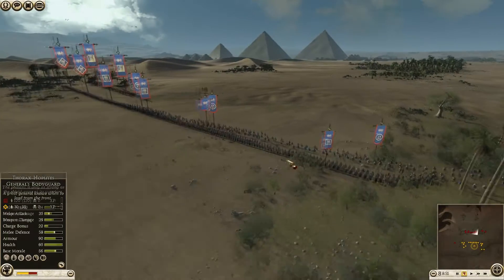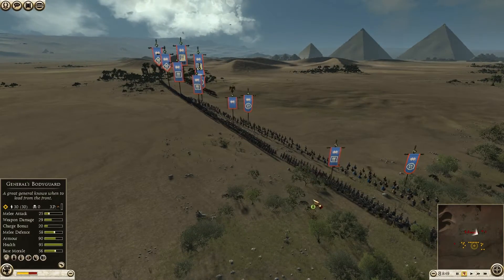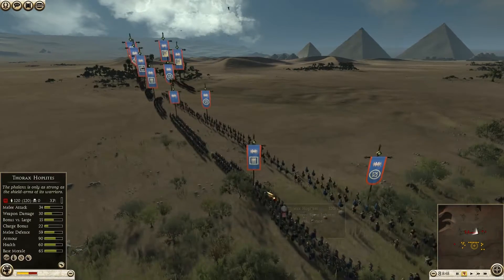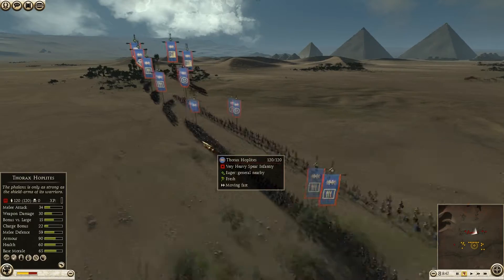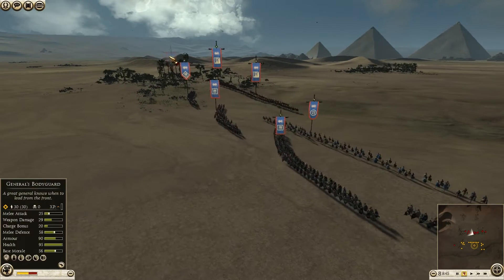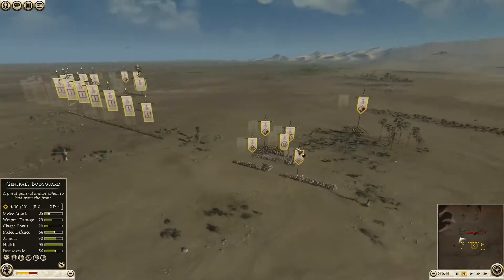Maybe when you bring fewer skirmishers you want them to have more ammo so they can be firing for a more prolonged period of time. He's also brought a Thorax hoplite line with his general as one of them, and mixed in some militia hoplites, along with one unit of Tarantine cavalry.